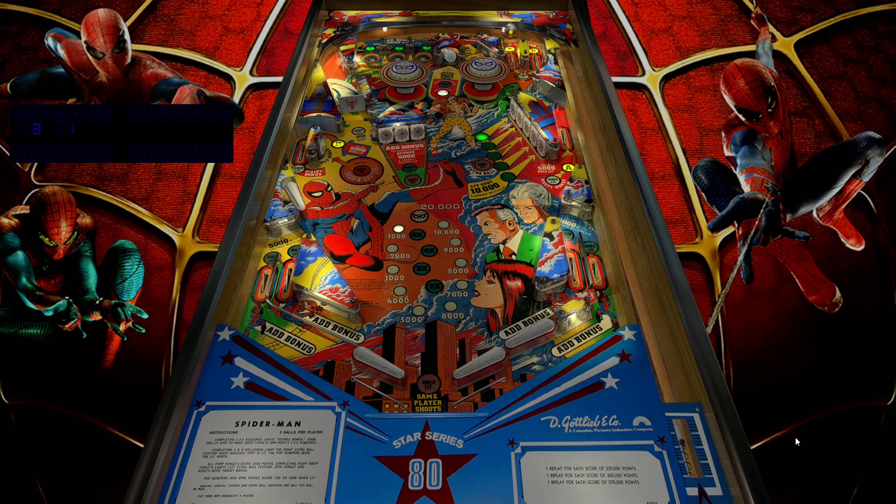Here we go. Just looking on the table to see... Is it that spider spot target? Okay, we got one bank. We got it twice. We got another bank. We got the spinner lane lit. But how do I light these pop bumpers?